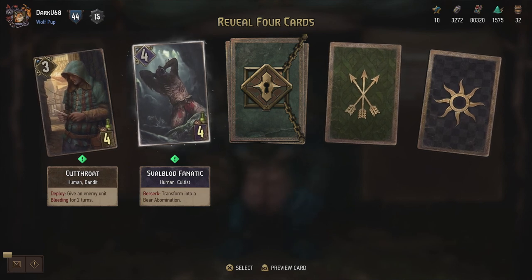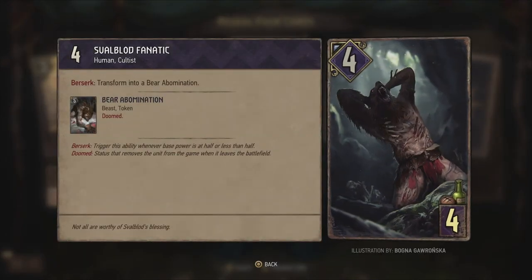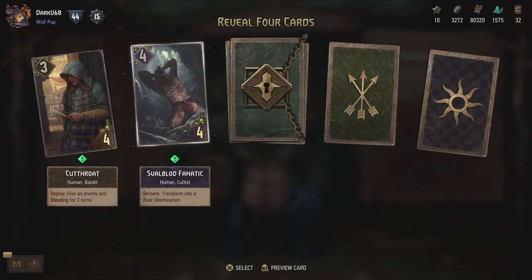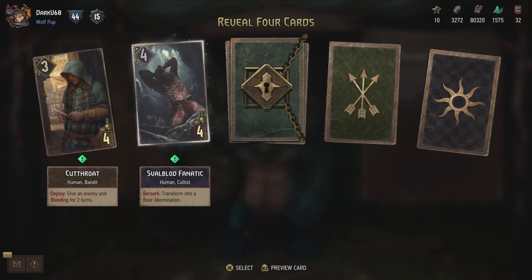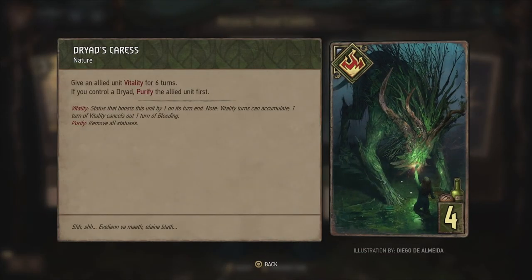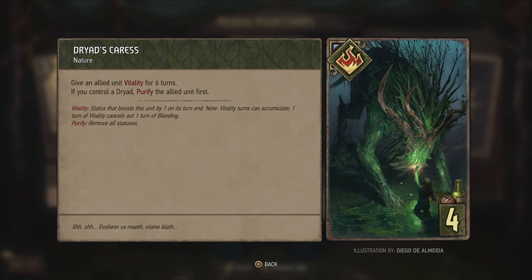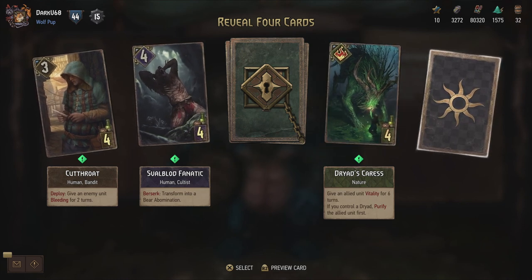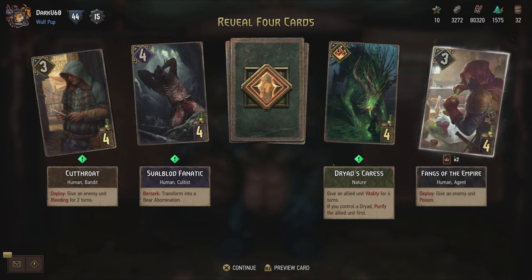Svalblood Fanatic - there we have Berserk again, Berserk returns to Gwent. Berserk: transform into a Bear Abomination. Berserk is triggered whenever base power is at half or less than half. So if this unit drops to two power or below but is still alive, you actually transform it into a Bear Abomination. You can get the benefit from damaging this unit if you do it yourself, which is nice. Dryad's Caress - give an allied unit vitality for six turns. And if you control a dryad, you can purify the allied unit first. That's a lot - possibly again, six points and a purify.